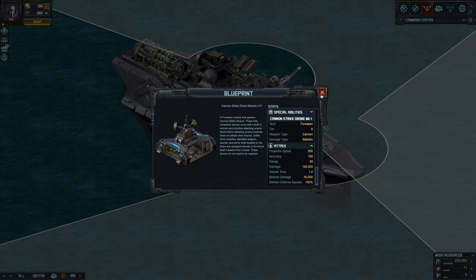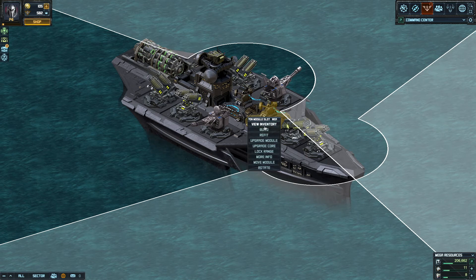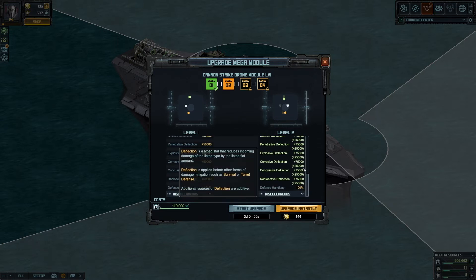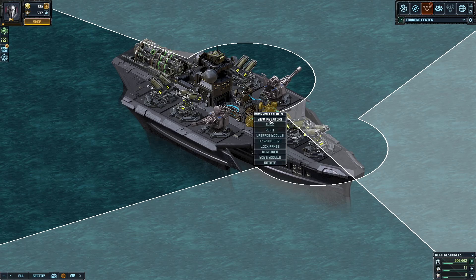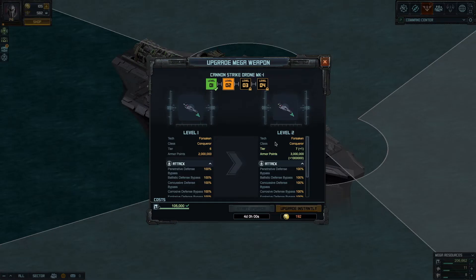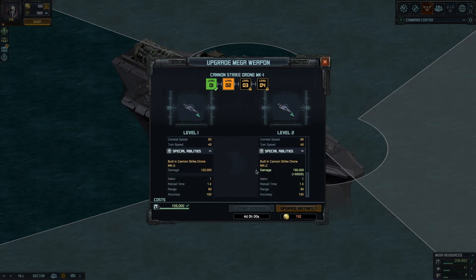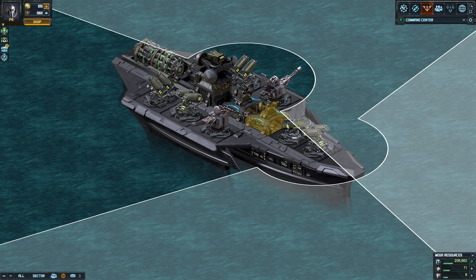The way you improve it is by upgrading. From level 1 to 2, the module gains more health and more deflection. The drone itself goes up a tier and gains armor — the drone only has 2 million armor at level 1, so it dies really fast. At level 2 it goes to 3 million armor, and the built-in weapon goes from 120 to 150 thousand damage.